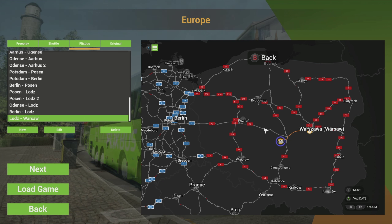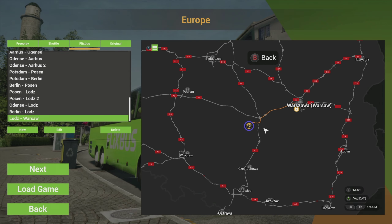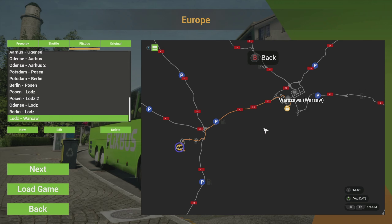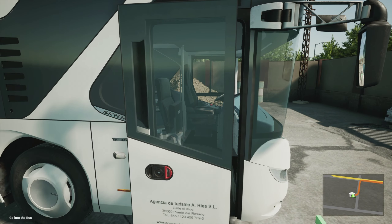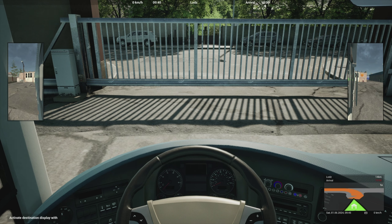Hello and welcome back to Fernbus Coach Simulator here on the Xbox Series X, and welcome to Poland as well. Last time we ended up at Lodz, so today we're going to go from Lodz to Warsaw Airport. Let's get in the bus and set it up.